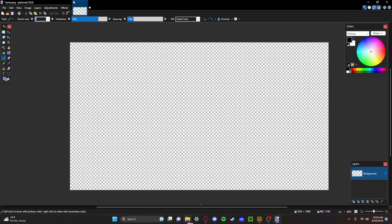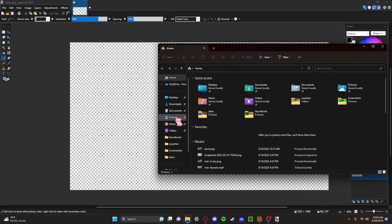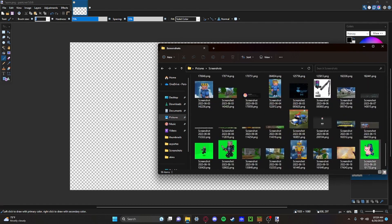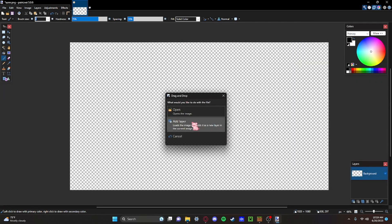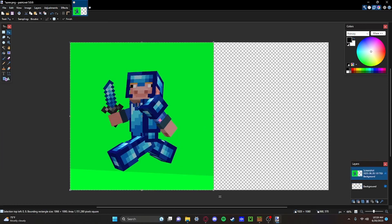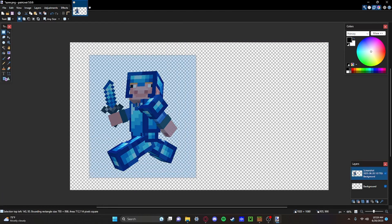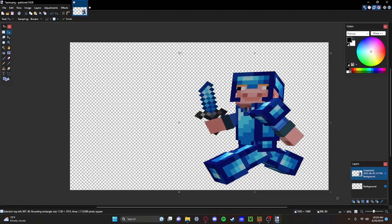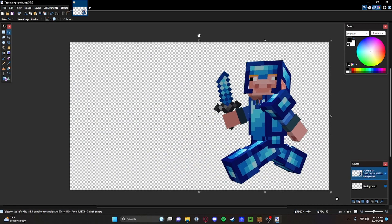Then go into your file folder, go into your pictures, then screenshots, and scroll down to the screenshot you just took. Click on it, drag it in here, and add layer. Then do Shift+S, and Shift-click on the green. You can change the tolerance if it's selecting more than just the background — you want it to select only the background, then do Ctrl+X to delete it. Then you can select it, move it around, and hold Shift while dragging the sides to keep the proportions — if you're not holding Shift, it goes all wonky. Make sure you're holding Shift.